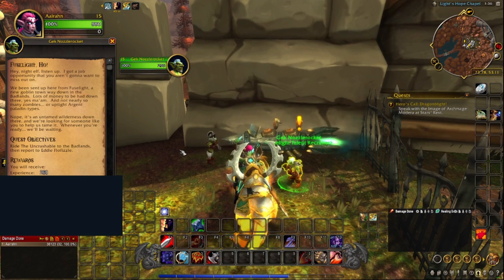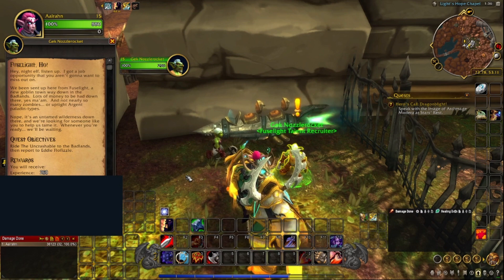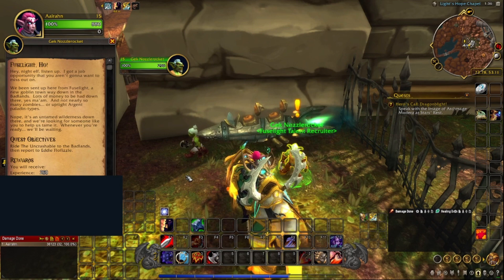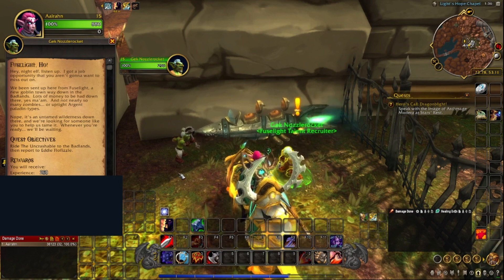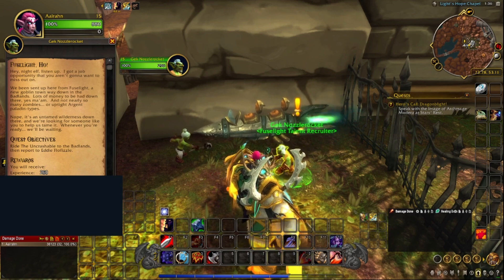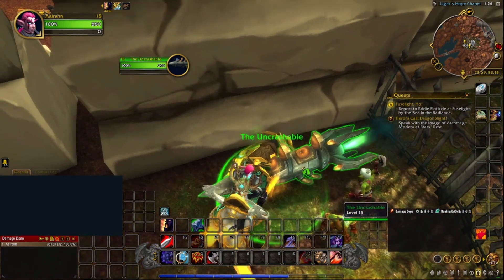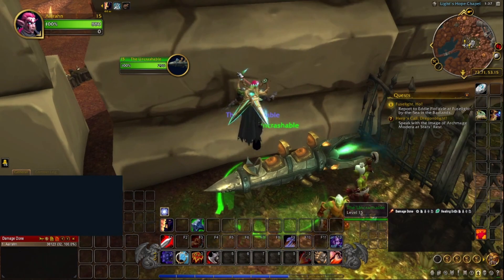Listen up, I've got a job opportunity you aren't gonna want to miss out on. It's been set up here — it feels like a new goblin town way down in the Badlands. Lots of money to be had down there, and it doesn't have nearly so many uptight arch-paladin types. It's an untamed wilderness down there, and we're looking for someone to help us tame it. I'm in! So we'll get on this — the Uncrashable. Goblins aren't exactly known for their stable goals.